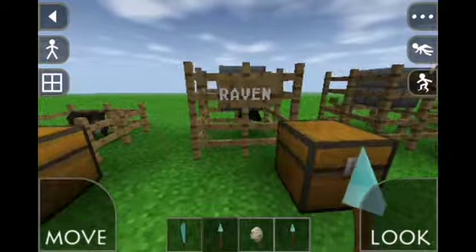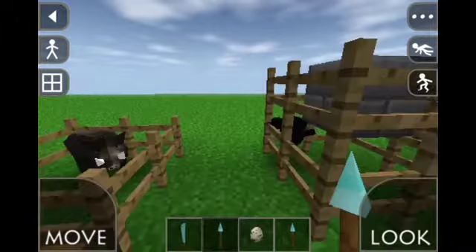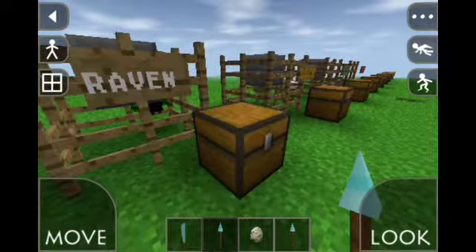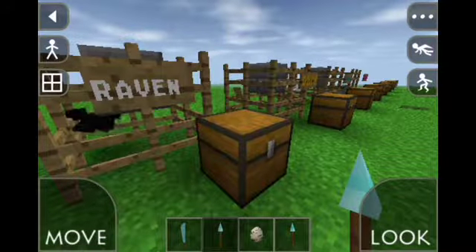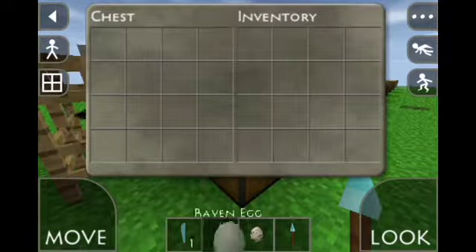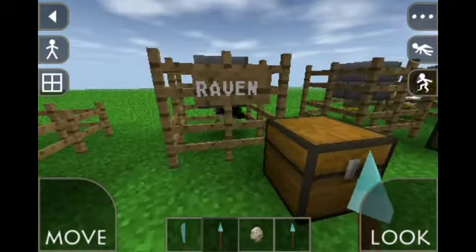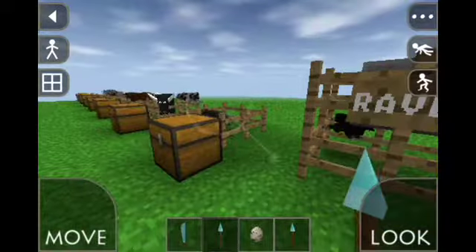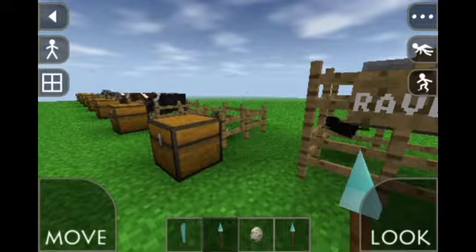Next is another bird — the final bird, I believe — and this is a raven. It's basically just a black version of all the other birds; they're all the same model with different skins. This is the raven egg. Not really any special features.